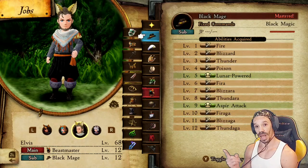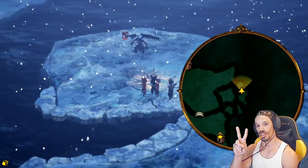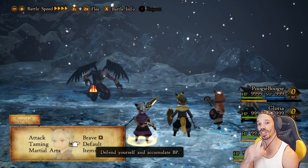I'd recommend Beastmaster's MP Saver, which reduces MP consumption by 20% — pretty awesome. Next you want at least one spellcaster, so I have Beastmaster with Black Mage sub. I'd also recommend MP Saver there. So we have two Beastmaster/Monks, one Beastmaster/Healer, and one Beastmaster/Spellcaster. Default to max BP.